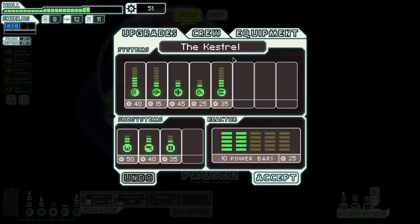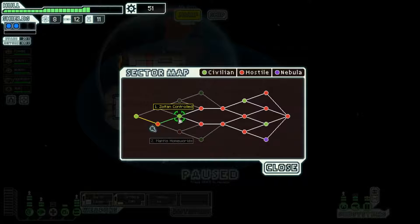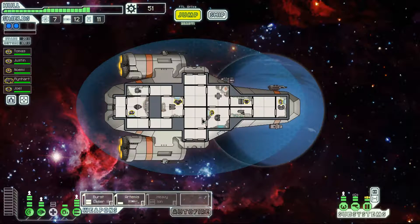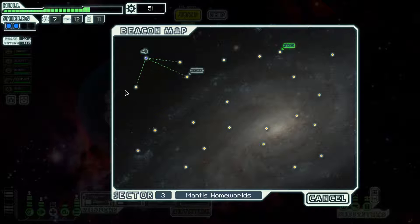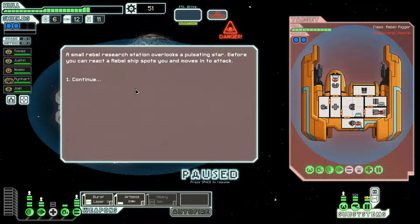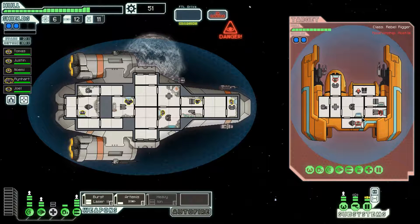A free weapon floating in space — a heavy ion! It fires slightly slower than the burst laser. We're going to go to the Mantis homeworlds and hopefully pick up a Mantis crew member. That usually requires a teleporter or some way to kill crew, which we don't have — just ion, burst laser, and Artemis. But maybe if we're lucky we can even just buy a crew member here.